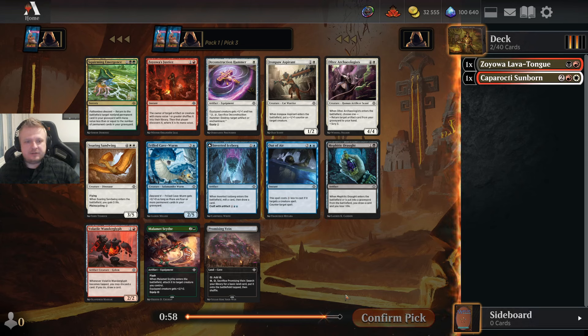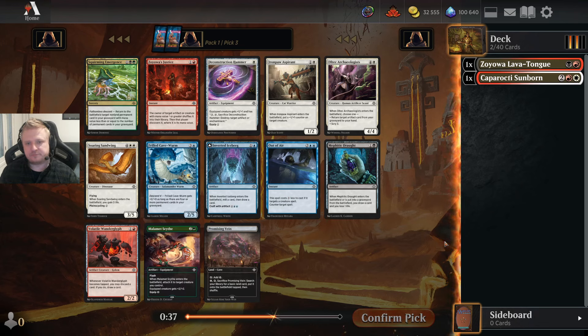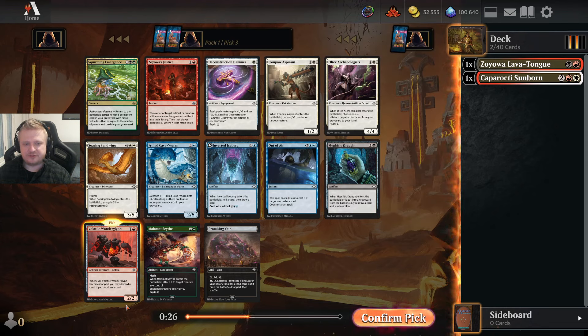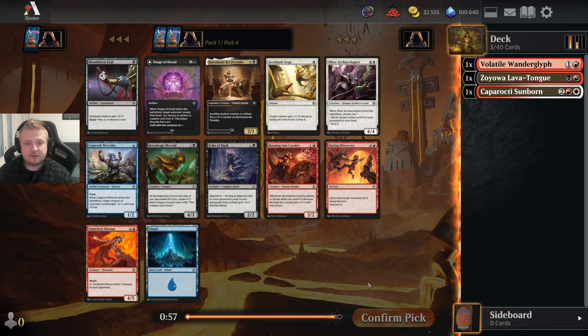Now I have a white card as a 2-drop and a red 2-drop. There's a Promising Vein if I want to do some splashing but I would not pick it pack one pick three — it's not going to be that important. The decision is between the Aspirant and the Wandercliff. Aspirant works better in red-white, but since there's a chance I'll be black-red, I'll take the Wandercliff because it shares a color with both early picks.